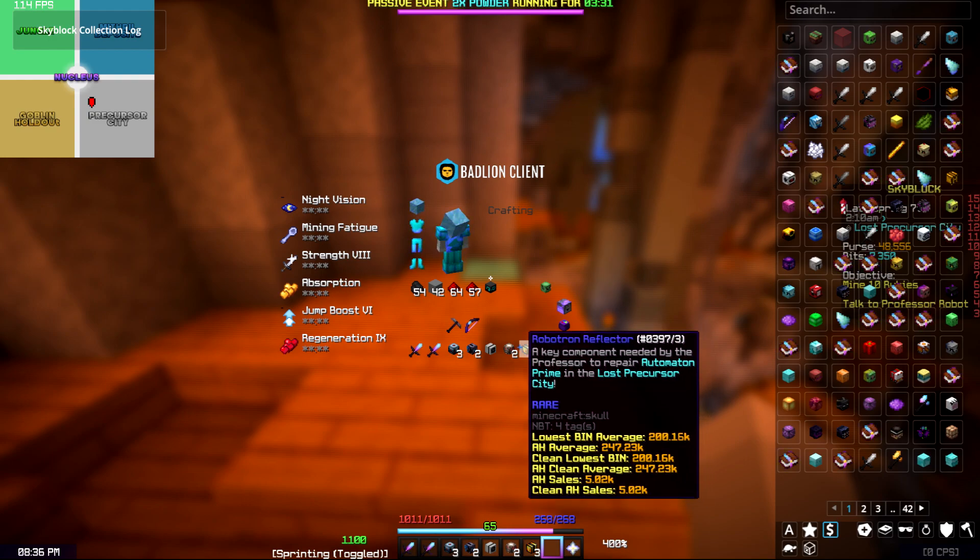In under 10 minutes I made 200k, then 600k — that's upwards of 6 million an hour. After 30 minutes, looking at the profits: three Super Light Motors at about 90k, two Electron Transmitters another 100k, an FTX 3070 brings the total to about 240k, then 400k with the Synthetic Hearts, and finally the Robotron Reflector at 200,000 each — bringing our total to a million coins in 30 minutes, and I'm in Glaciate armor with an Aspect of the Dragons.